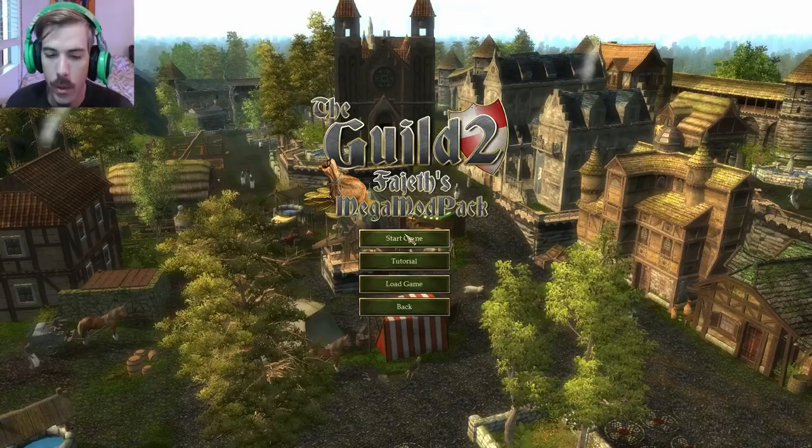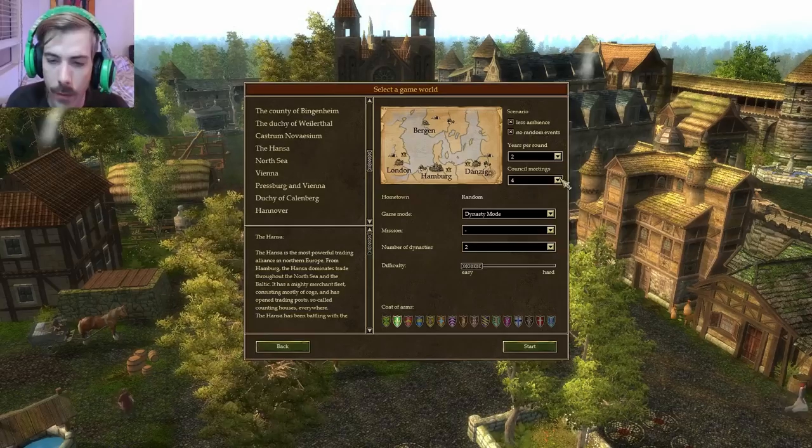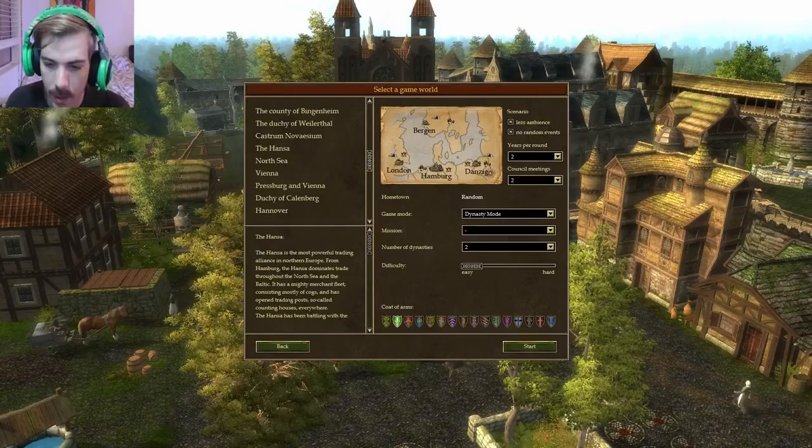I'm just going to jump into a new game. We'll start with the Hanza. I like to go with one or two years per round, and then council meetings every four years. If I do two years per round, we'll have council meetings every two years, so every other year there's going to be seat changes. We're going to try less ambience and no random events because they're pretty much dumb.